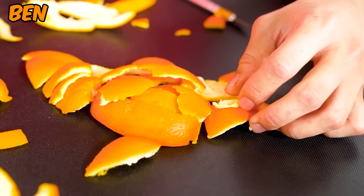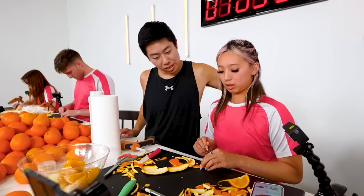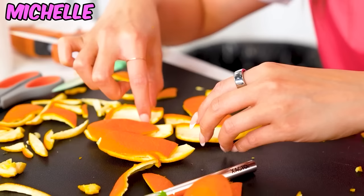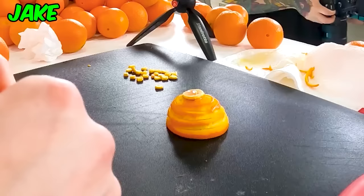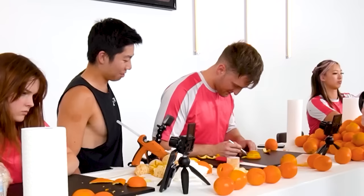While Mackenzie runs her laps, let's check in on the pieces. Ben, look at the head — this is more pointed at the end. This looks like a turtle. That looks cool so far. I haven't figured out the face yet, but I'm thinking it'd be pretty easy to just carve out. Jake, this has potential — I think you went really big with the eye.